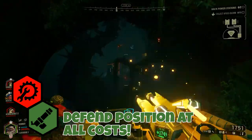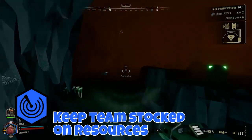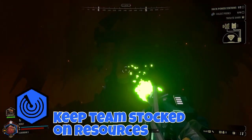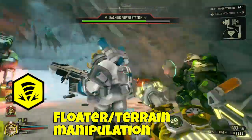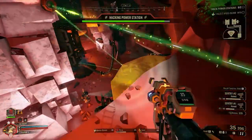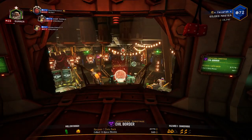Putting it all together: the Gunner and Engineer should prioritize defending their position and controlling enemy swarms as effectively as possible. The Scout can zip around collecting materials and getting into advantageous positions. The Driller acts as a floater — assisting wherever needed and terraforming terrain to make it more easily defendable. Remember these roles are not set in stone; adapt as the situation calls for it.